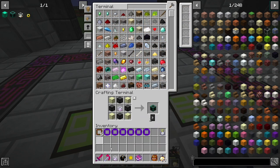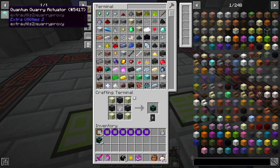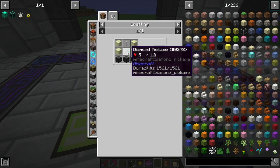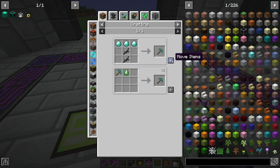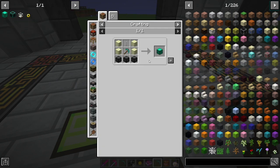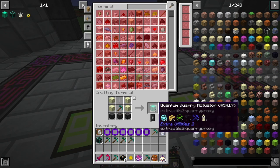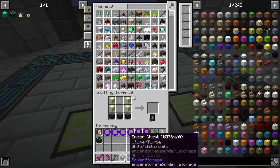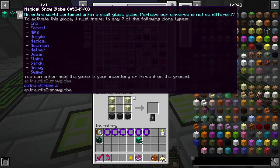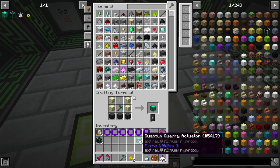We're gonna need to make a total of six quantum quarries - you need end stone and stone burned. One, two, three, four, five, and six. These are each a quarry themselves but they need quarry activators. To make these you just need a pickaxe and stone burned. We're gonna make a total of six - actually seven just to be safe. We need to make 36 of these, so let me make 36 and I'll be back.